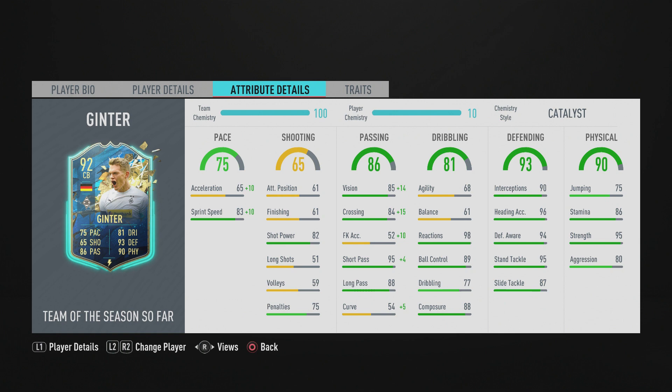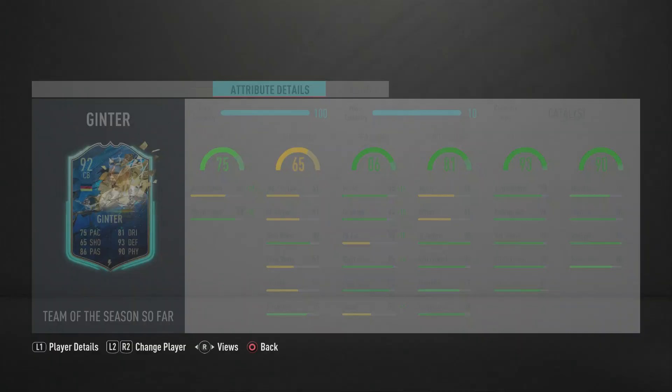An Anchor is also an option if you don't mind slower center backs — 80 pace with Anchor. The Catalyst's plus-10 pace is fine. With the Catalyst, his passing is great: 99 short passing, 99 crossing, 99 vision. Overall, he looks like a brilliant card, so let's hop into the games.